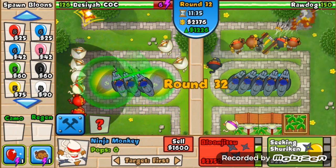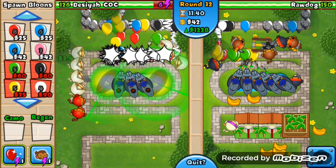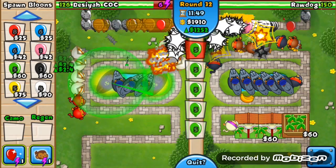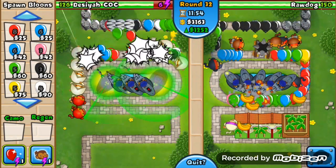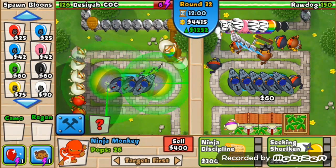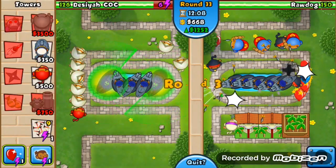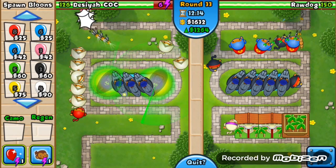I've got two more ninja monkeys to place on my side. I'm not too worried at the moment. Usually at the beginning of high-round runs I focus on getting the two reactor subs and getting my eco up, so I'm not focusing on upgrades yet. But at the moment I'm looking much better. Around round 32, things are not getting through too much — look at those brown balloons, the ninja monkeys and reactor subs are dealing with them.